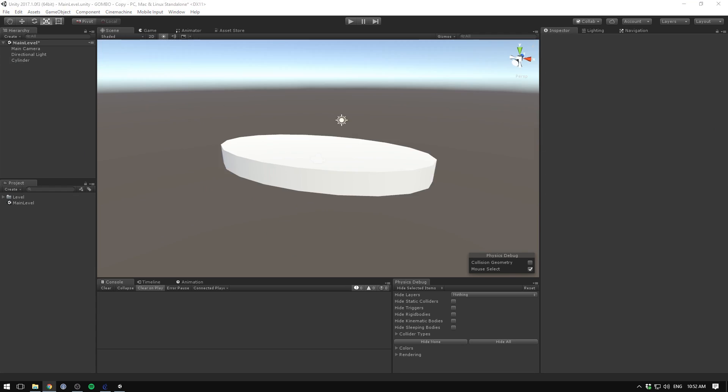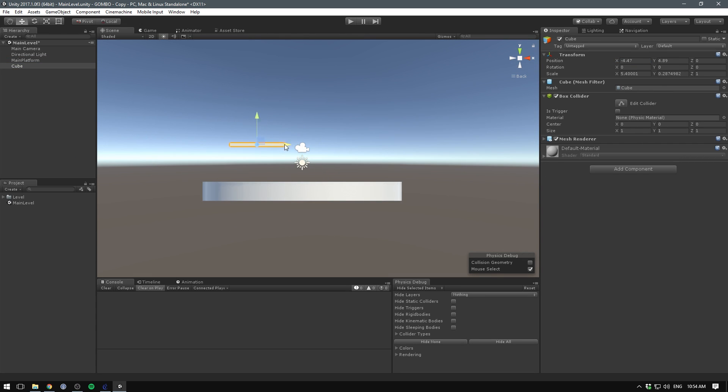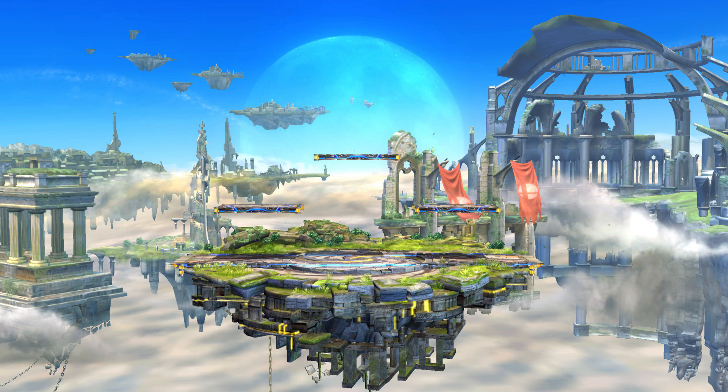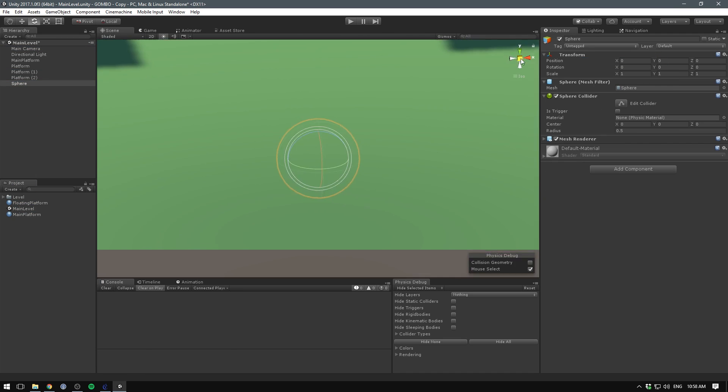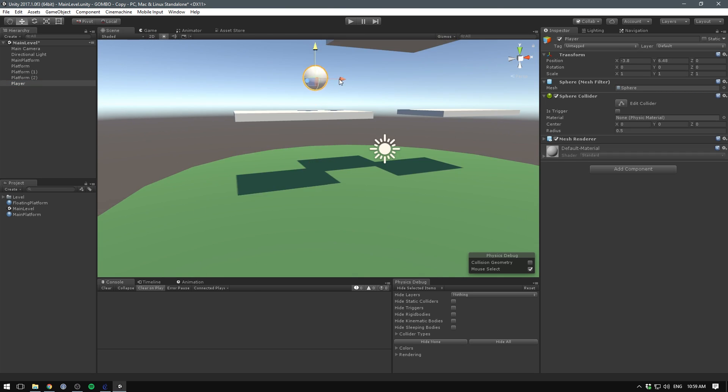I thought I should stay in the Ludum Dare mindset, so I tried to keep everything as simple as possible. I took the Battlefield stage from the Wii U game and recreated it using basic shapes. It wasn't pretty, but I really wanted to move on to something more important: movement.